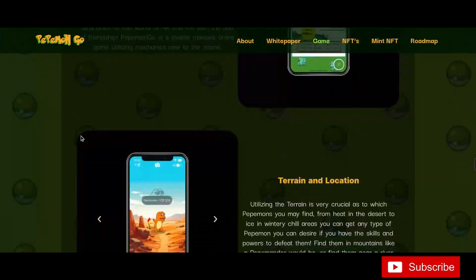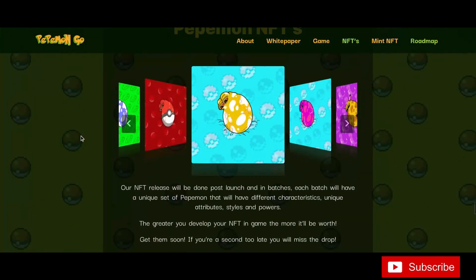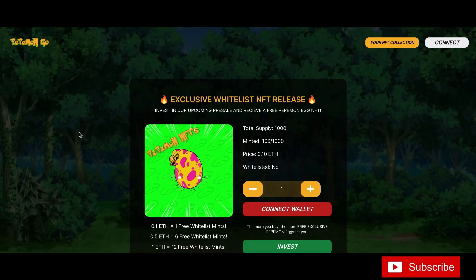The Pepe Mon NFTs: the NFT release will be done post-launch in batches. Each batch will have a unique set of Pepe Mon with different characteristics, unique attributes, styles, and powers. The greater you develop your NFT in-game, the more it will be worth. Get them soon — if you're a second too late, you will miss the drop.